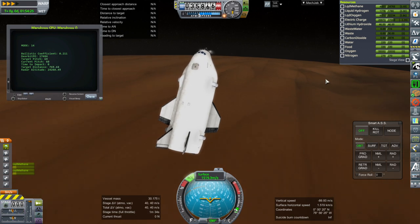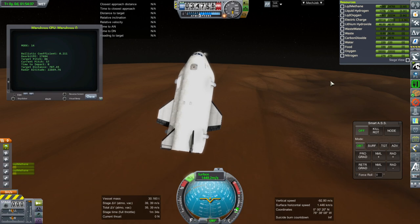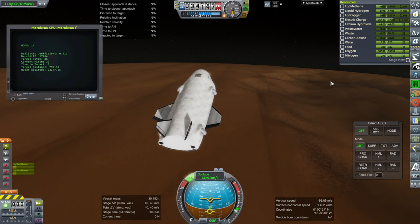As you can see it's maxed out the pitch here and it can't hold the 60 degree pitch. Possibly if I wasn't in physics warp that would have happened a little bit later than it did. But yeah, that means that the center of mass is too far forward by just a little bit.